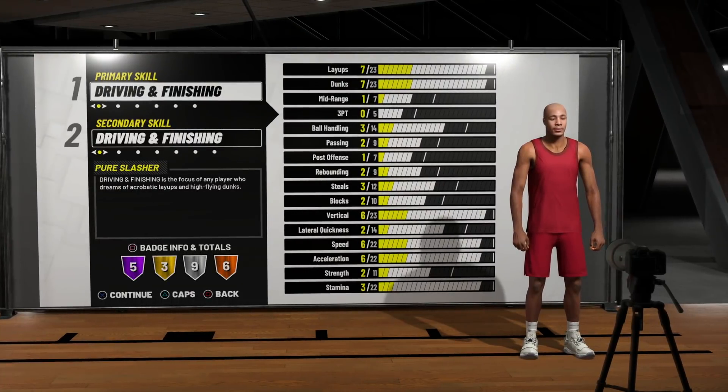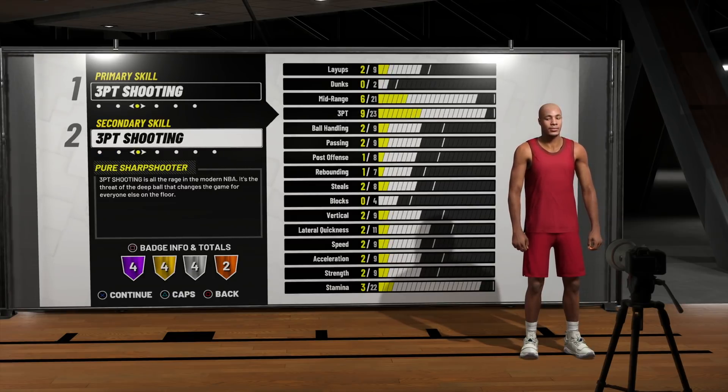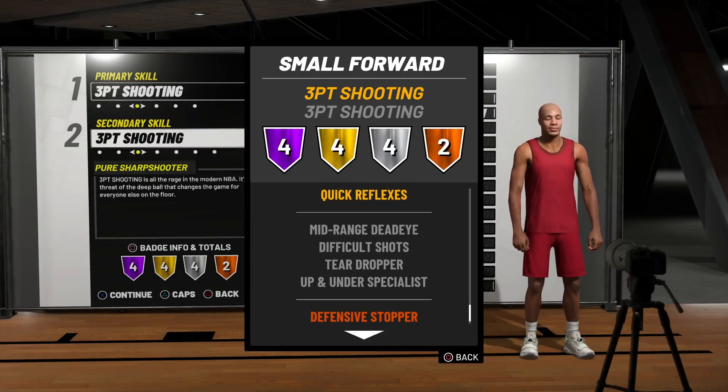I'm already tired of pure stretch fours, and now we're giving one some speed — you already know what's going to happen. Our primary and secondary skill are both three-point shooting. For badges, we have four Hall of Fame badges: Corner Specialist, Deep Range Dead Eye, Catch and Shoot, and Free Throw. For gold badges we get Limitless Range, Pick and Popper, Tireless Scorer, and Quick Reflexes.